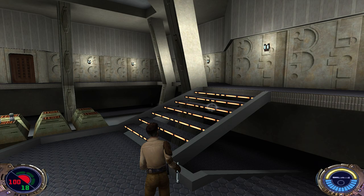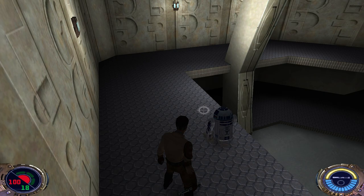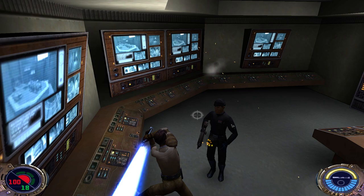Come on, we're under attack. Entering the officer room. And now we've got the Imperial security key.